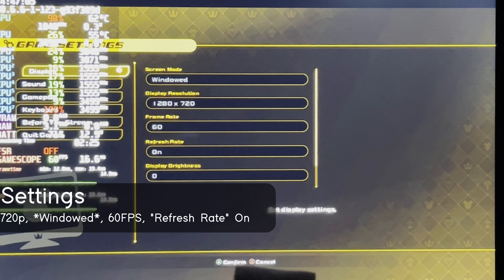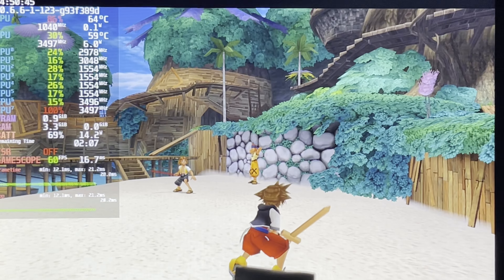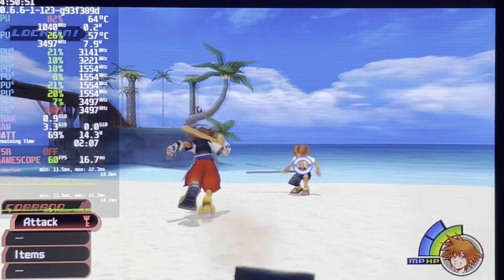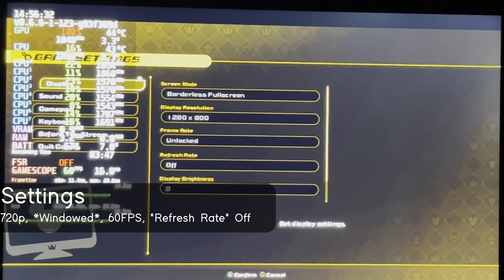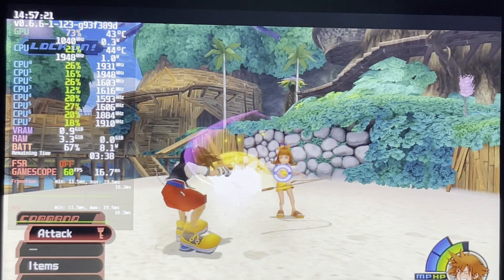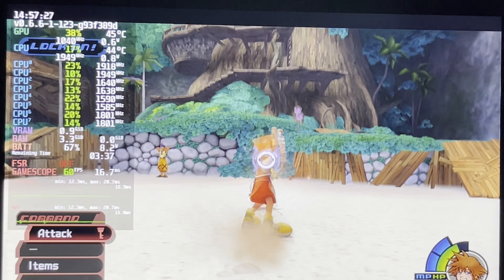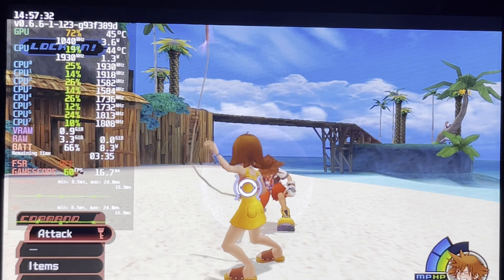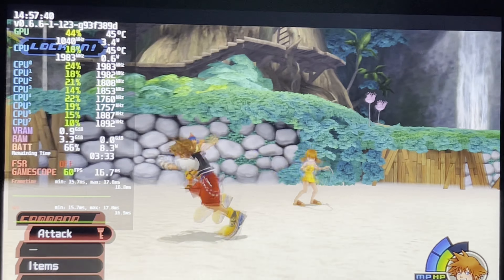This is the PC version of Kingdom Hearts 1 Final Mix at original default settings, and it runs pretty well at 60fps. It uses about 14.3 watts, which honestly isn't great — especially for a game from the PS2 era. There's an option called Refresh Rate, which is more or less V-Sync. With that enabled, the game still runs at 60fps but consumes way less power. We gained a solid hour and a half of battery life, which works out to around four and a half hours total. Do note that cutscenes are locked to 30fps regardless of settings.